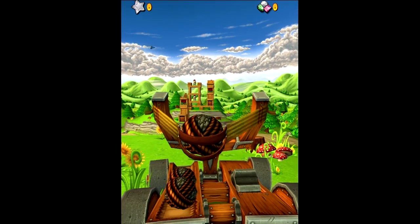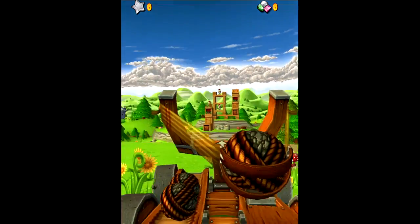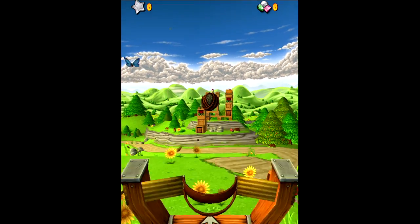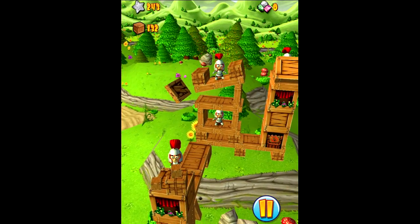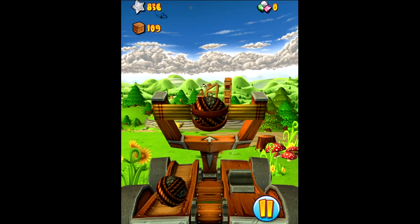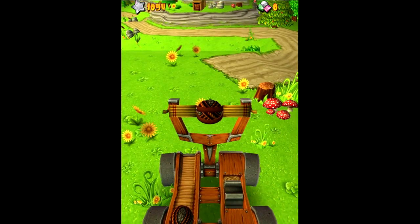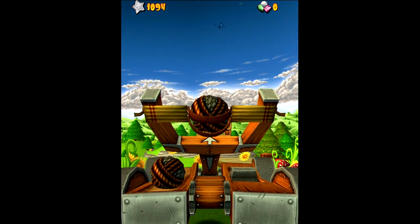You can actually just pull back on the boulder and you can stretch it however you want, as far as you want. Let's go ahead and let one fling real quick. There we go. And then once they start falling, you can come back here and you can raise it, make it lower, or make it go higher.